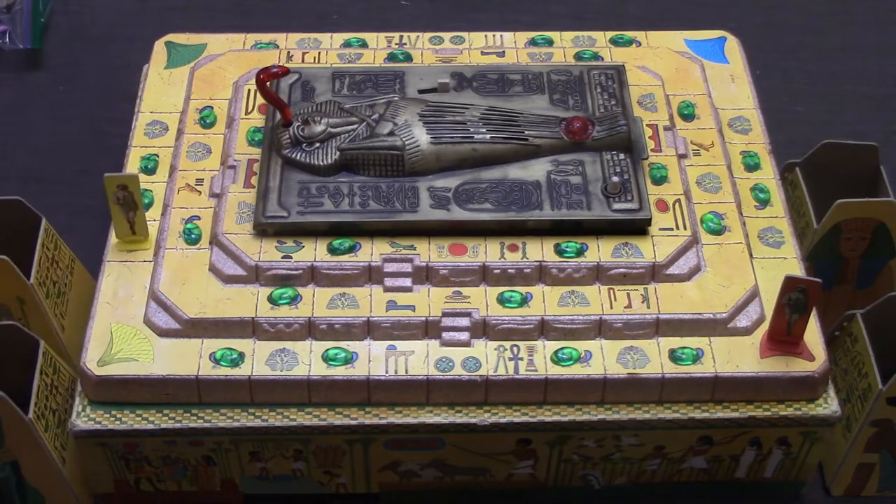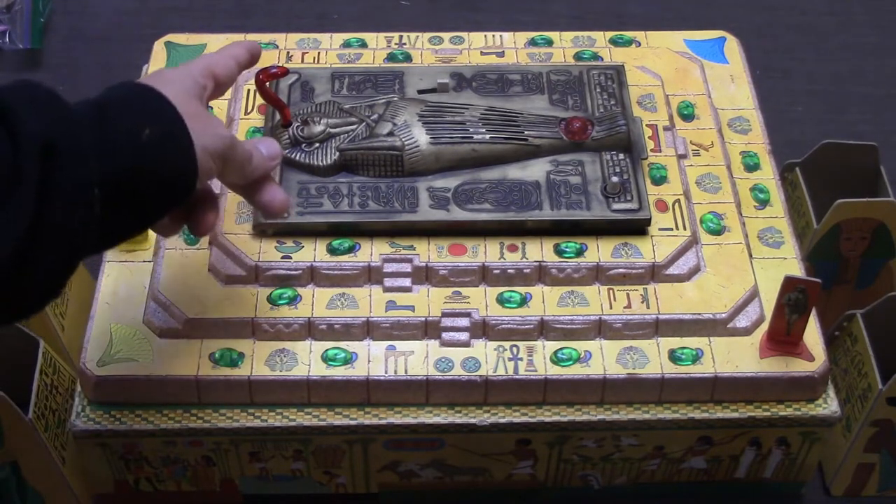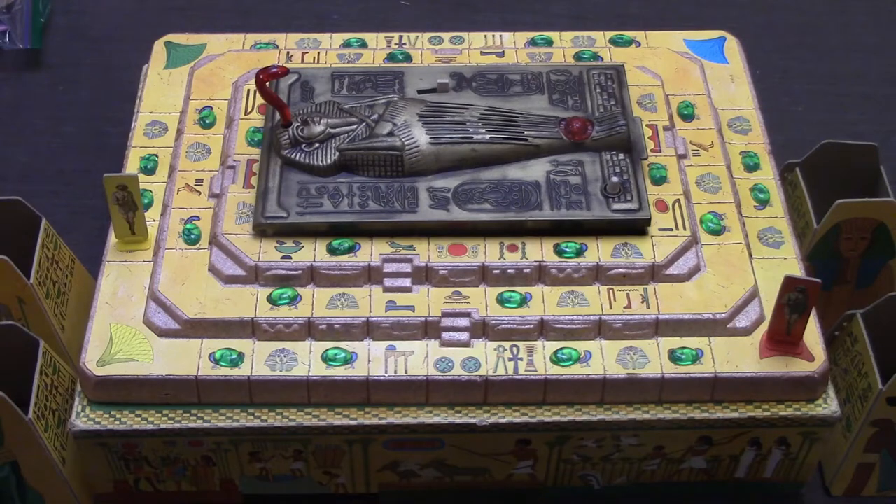If you land on the mummy space, you are going to go ahead and activate the mummy. The mummy commands are various — you can be giving jewels to somebody, you can be taking jewels, it may command you to go up a level or down a level, it may ask you to give the spell to somebody else. There are a lot of various commands.